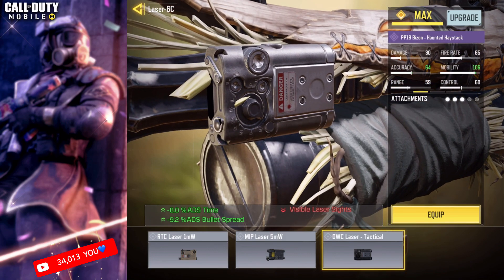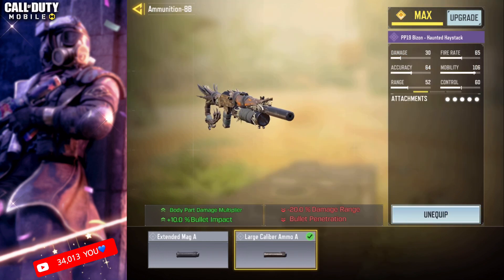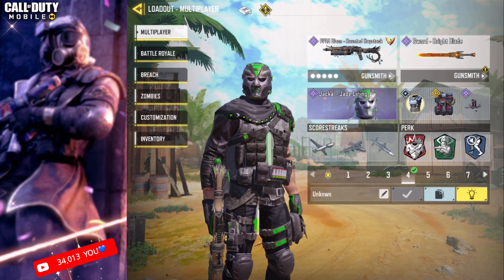Effectively suppress ADS bullet spread with the OWC laser tactical. Additionally, enhance firepower using large caliber ammo for increased caliber and improved fire potential. This loadout isn't just a setup — it's a game changer.